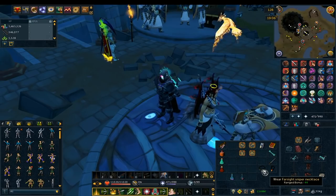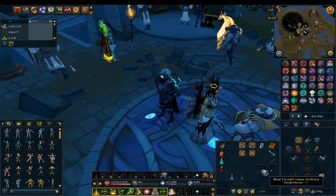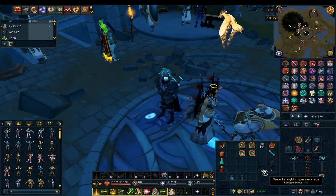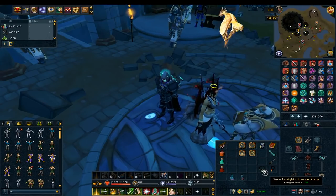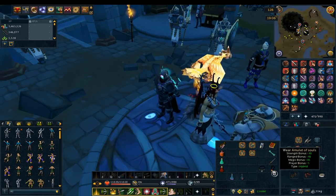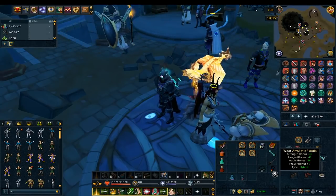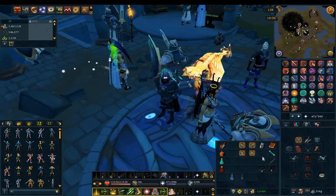If you don't have the Amulet of Souls, I'd highly recommend using a Farsight Sniper or whatever other Dungeoneering Saradomin necklace you have that you can put a blood shard on, giving it the blood effect. That's going to be really useful as well — either a blood necklace or the Amulet of Souls, though I personally prefer the Amulet of Souls.